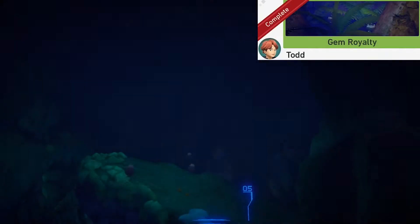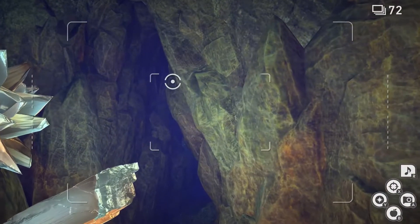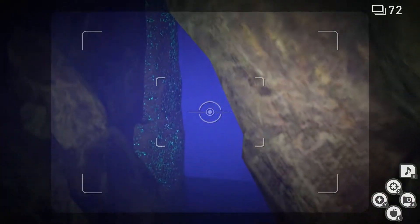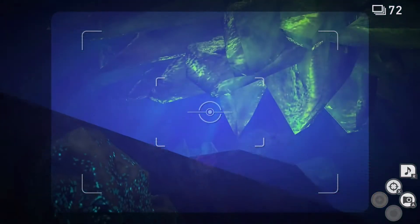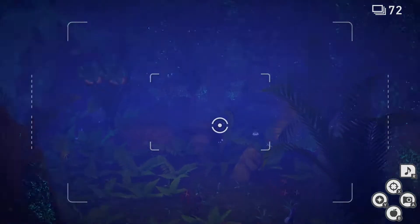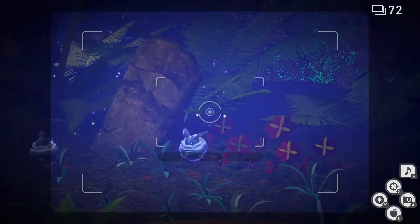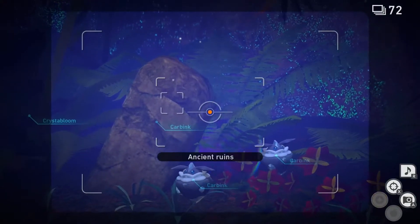Gem Royalty. For this one we're gonna go into the last room of the alternate route. Once you're here, get ready to throw Lumina Orbs behind the rock that appears. We're looking to hit a Vivillon that's back there. If you hit the Vivillon you're good to go; if not, you've gotta restart until you hit it. Now we're gonna look for four Carbink and hit them with Lumina Orbs — one, two, three, and the fourth one is behind this rock. It's a little tricky to hit but you can hit it after you pass it as well.